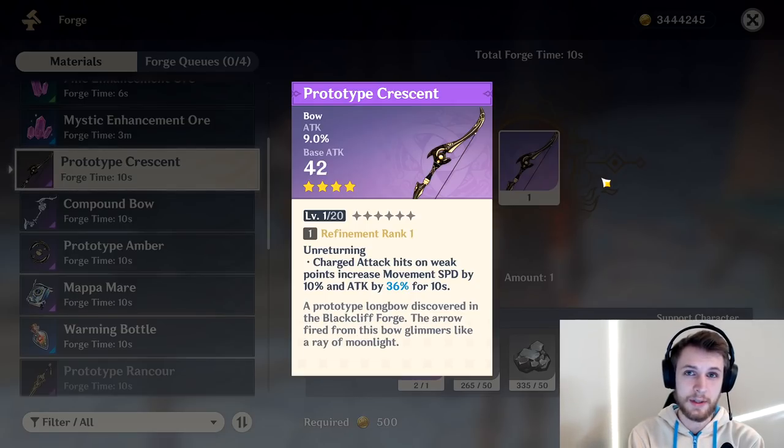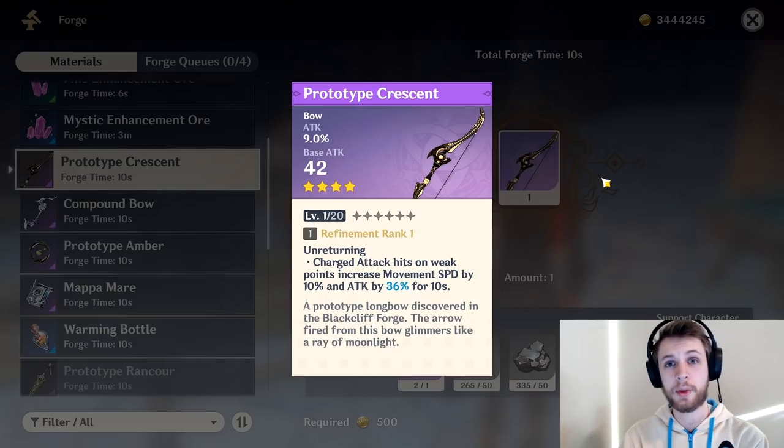I do think Prototype Crescent is going to be the superior free-to-play item, just because it gives you an attack percent bonus, which is really strong for a character that scales all sorts of damage. It gives better physical, better cryo, and it's so easy to proc — all you have to do is hit a charged attack on a weak point, which is going to be very strong with Ganyu since you want to use charged attacks on her already.